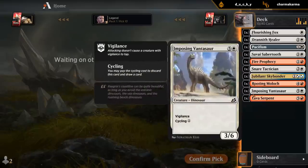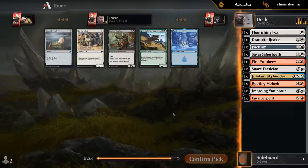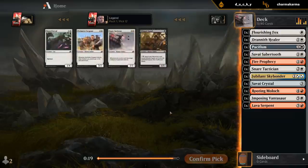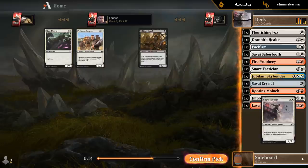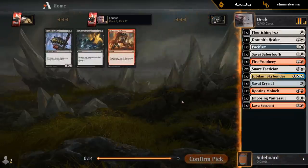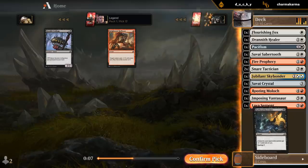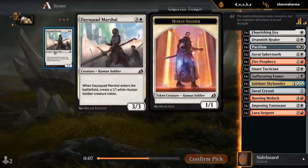So we've got some decent removal, a couple cyclers, a couple cycling payoff cards. Even wheeled the Snare Tactician — that's nice, so white seems wide open. I'll take the Cycles. Didn't think we're too interested in Heightened Reflexes. I'll take a Raking Claws — both of these cards could be reasonable.